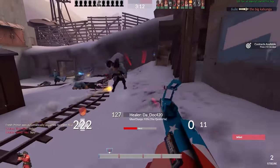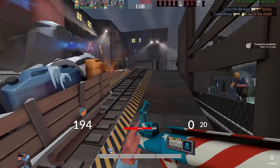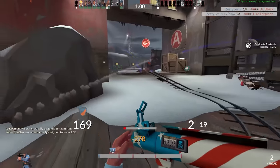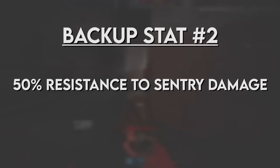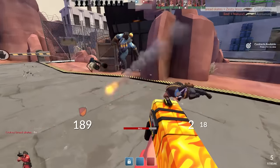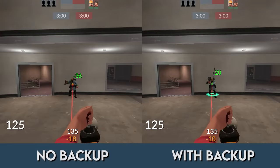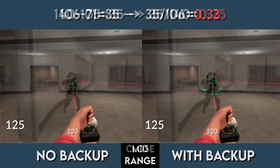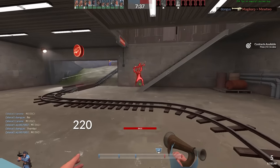All of this proves one key point: you and your team become incredibly hard to kill without serious focus fire. A well-coordinated push using the Battalion's Backup is very difficult to stop, especially if the enemy isn't close or organized enough to deal increased damage. Sentry guns won't help much either — the Battalion's Backup also provides a 50% damage reduction against sentries, basically doubling your health against them. However, this only applies to the sentry's bullet damage; sentry rockets are only reduced by 35% and are also affected by fall-off.